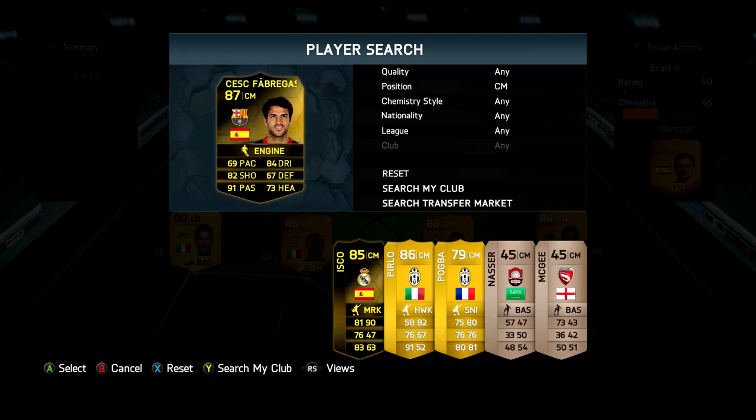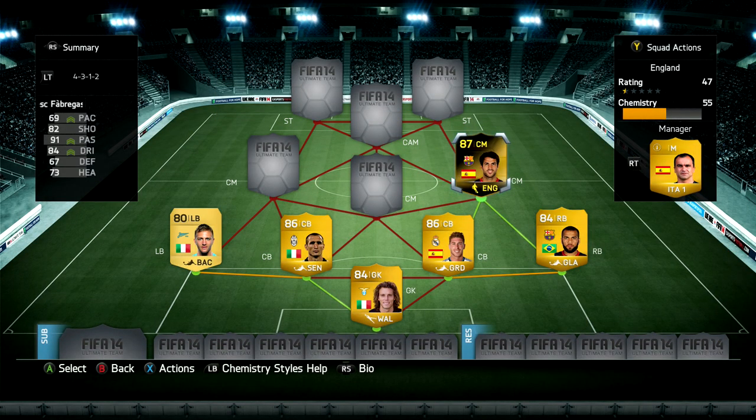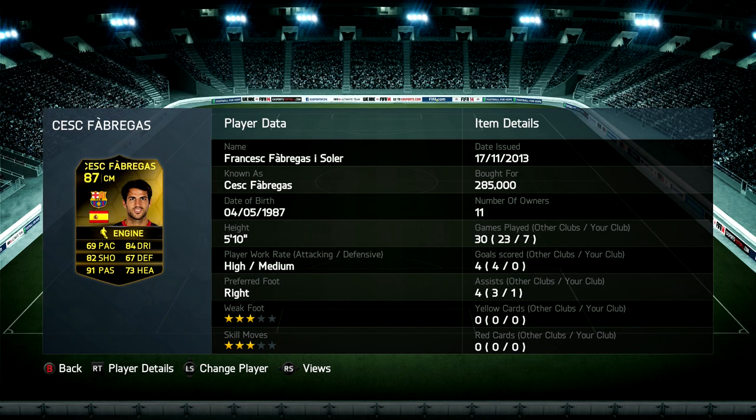On to our midfielders - we're going to be using three center mids. First one is in-form Cesc Fabregas, who is probably the best out of the three in my opinion. He may not look it from the stats - he only got one assist in seven games which is pretty poor - but I enjoyed him on the ball. He doesn't feel too slow even though he's got 69 pace, with 84 dribbling, 82 shooting, and 91 passing. In a central CAM role he is a god.